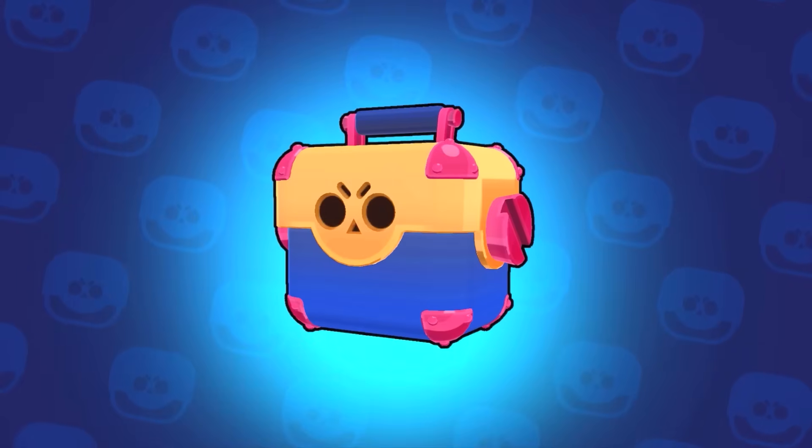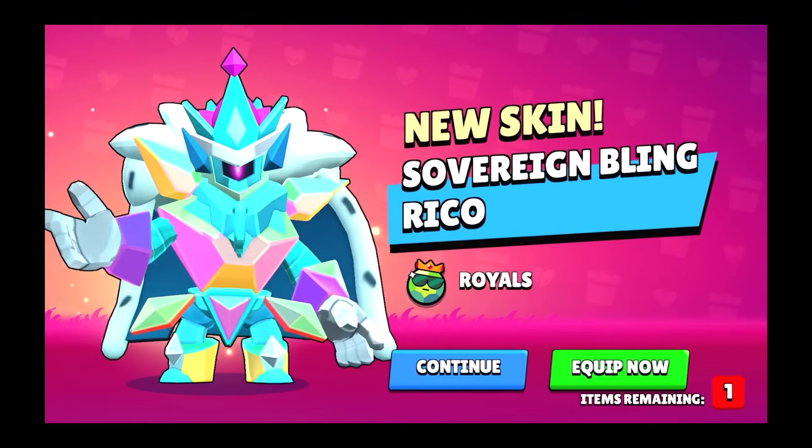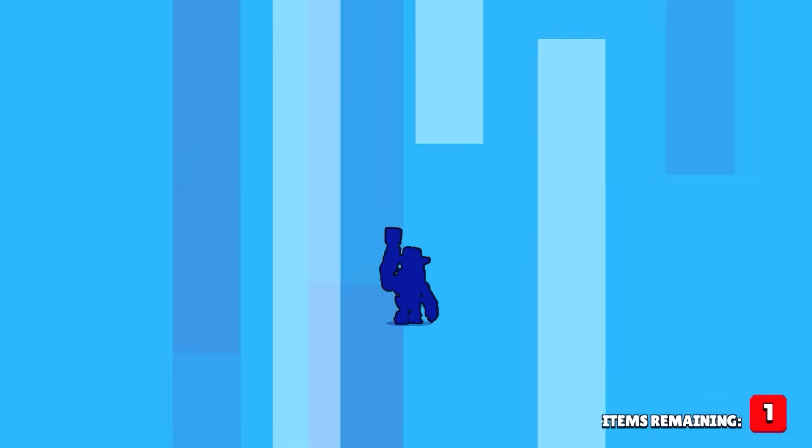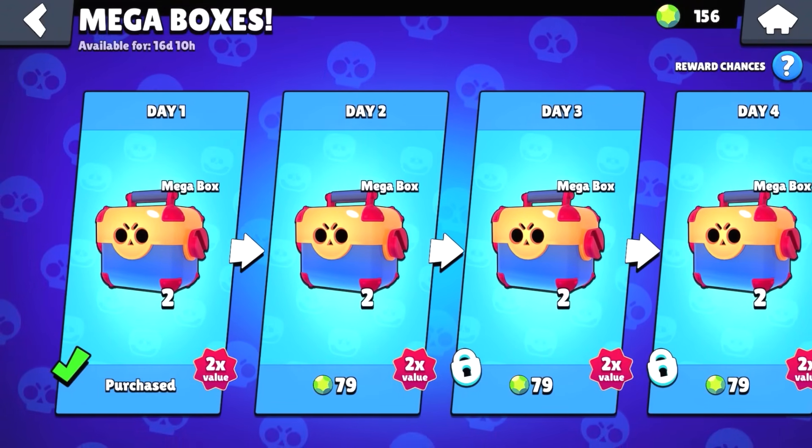I'm going to buy a day right here — confirmed the purchase. Let's see what we get from these mega boxes. I got three gems, some stuff, and oh my god I got the Bling Rico skin! We can also open a second mega box and got some sort of Rico skin. But yeah, I don't have to buy the other days, I can just buy one or two and I'm good.